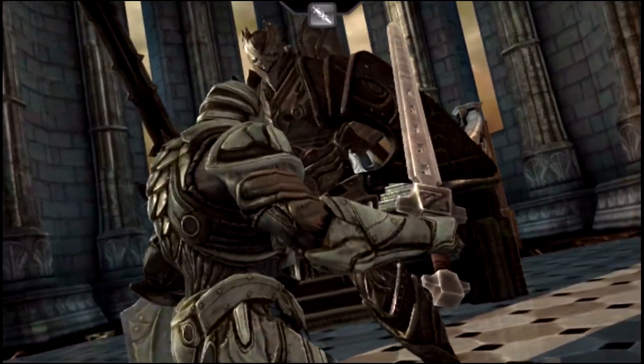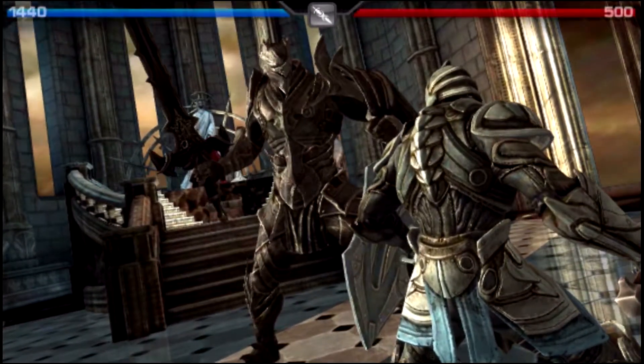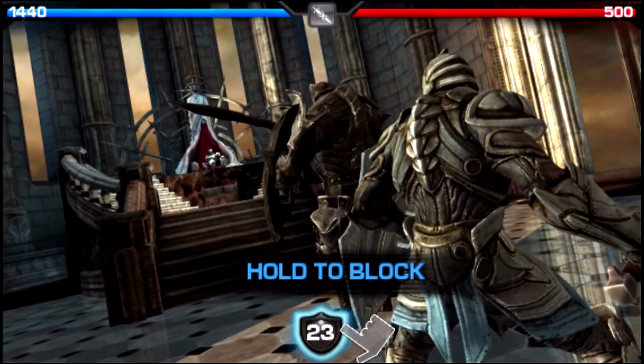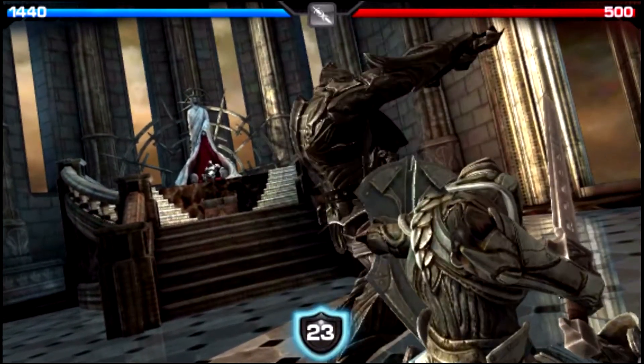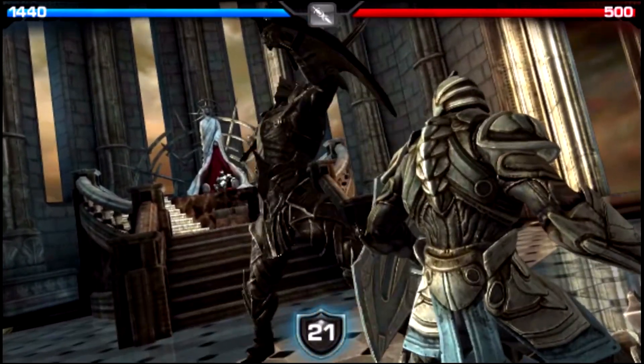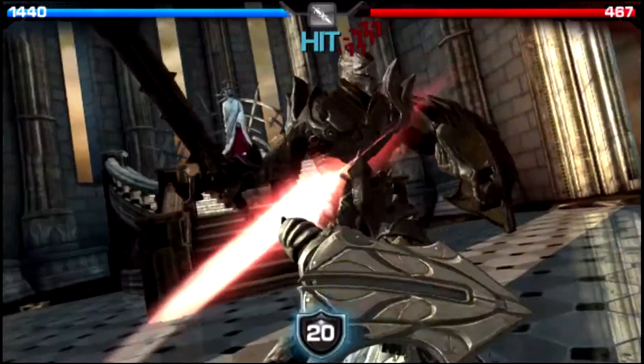Alright, here we go. I think I've got a good setup so I think I can fight pretty good — we'll see how that goes. It's weird, I gotta like hug my microphone. Okay, hold the block. Got our shield meter, keep blocking. This is what the combat's like.